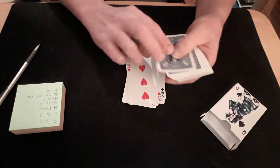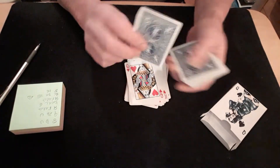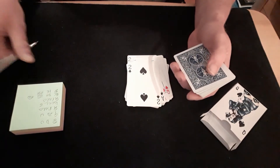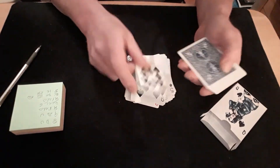Now you want the two of spades — seventeen, eighteen, nineteen, twenty, twenty-one, twenty-two, twenty-three, twenty-four, twenty-five, twenty-six, twenty-seven, twenty-eight. The two of spades is the twenty-eighth card.